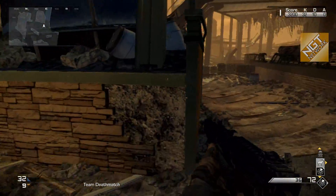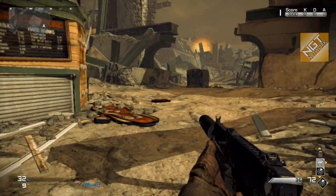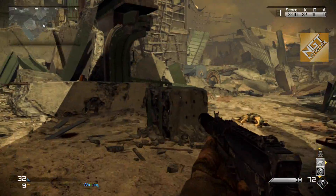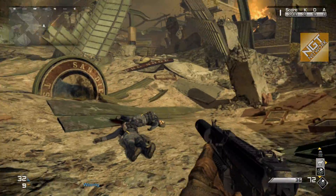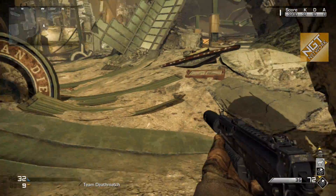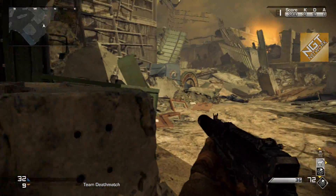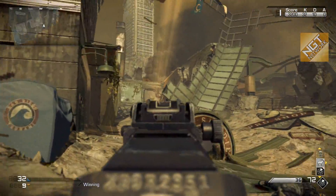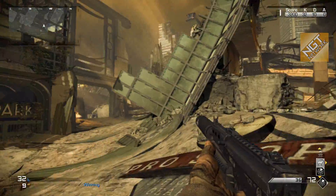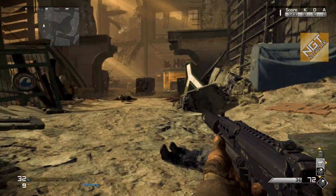Coming down into the lower level, approaching the lower concourse — you can see how things have been modified. It's a bit more open, not necessarily as much cover. There wasn't much verticality in this map to begin with, but we've lost that upper level in between the pro shop, the statue, and the concession area.